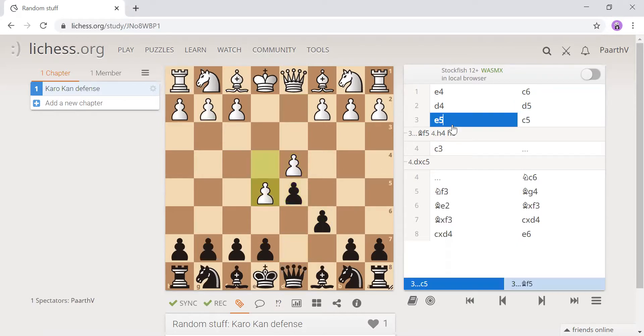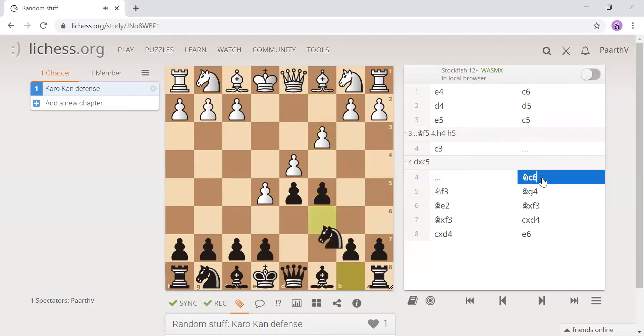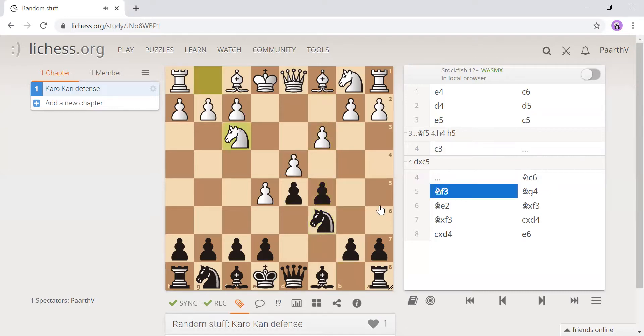Now here we go into the Advanced Variation: e5. Pawn c5 is very good to attack the center, and then the game continues with knight c6, knight f3 — and since the knight's gone there, we can pin it.